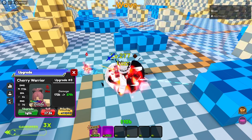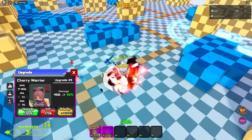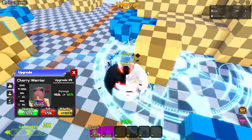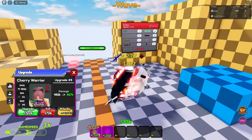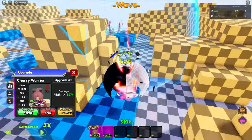The second upgrade gives 45k up to 80k more damage plus 20 more range to 90 range. Cherry Assault is an AOE circle — a pretty massive AOE circle. Let's go see the third animation for this unit.